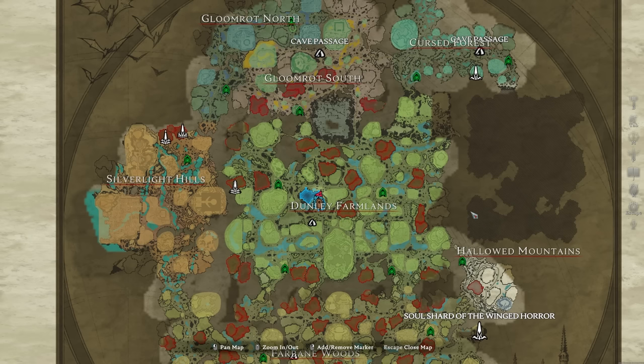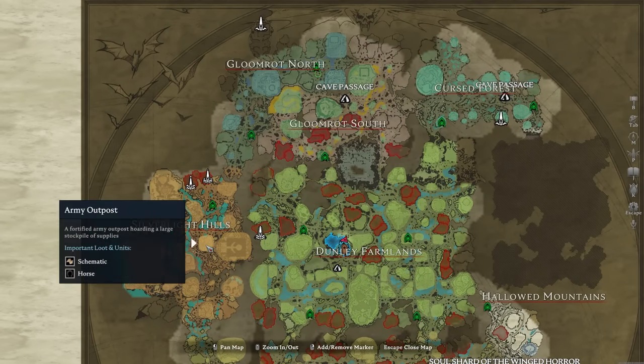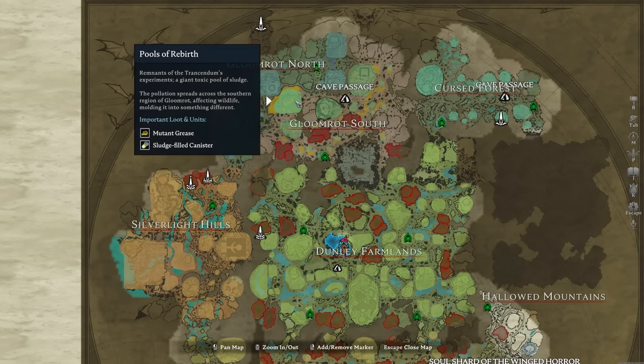For the best places to get your hands on high-quality blood, it really depends on where you want to use these servants. Do you want them to farm for late-game resources? Then you want to make sure they come from the Gloomrot area and the Silverlight area, as if you assign them to areas from the same zone, they will get bonus loot with a passive ability.